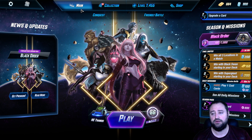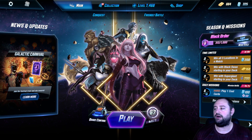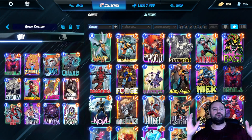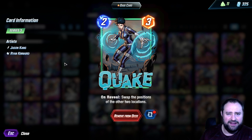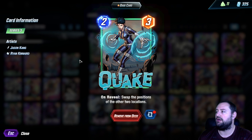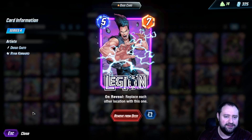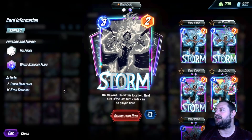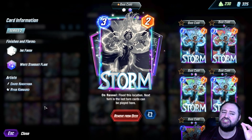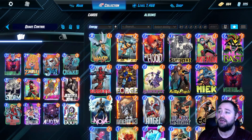I will be right back. Right back with the deck build. All right guys, so we are playing — today's deck is Quake Control. Ever since Quake got buffed a little bit, knocked down to a 2-3 — swap the positions of the other two locations — we had to try it. And I had to try it with none other than Legion and Storm. Why not? And look at this: ink finish, white stardust flare. Just look at that glimmering, shimmering amazingness.